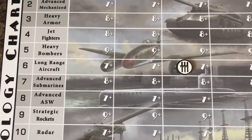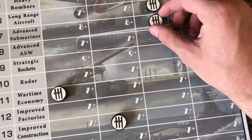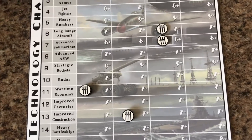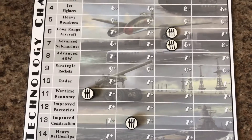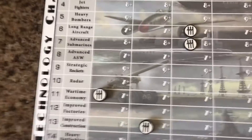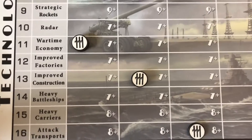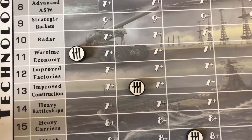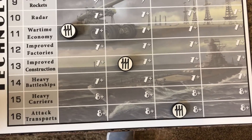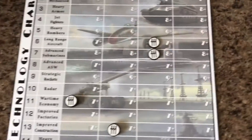You're not going to be able to afford Heavy Armor, Jet Fighters, or Heavy Bombers. Advanced Subs are also Tier 3 — they're a great unit and can be really helpful for the Italians when you're trying to survive late game, but you've only got one convoy line worth one so it's marginal. Strategic Rockets — no. Radar and Improved Factories could be good but I'd prioritize other things. Heavy Battleships and Heavy Carriers are a big fat no unless you're being a meme lord.